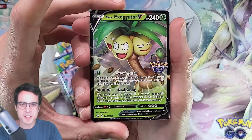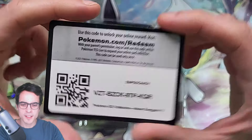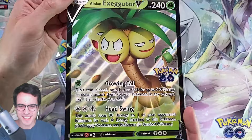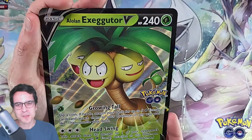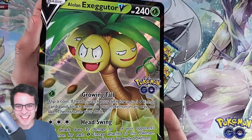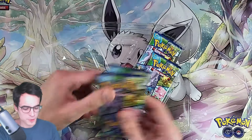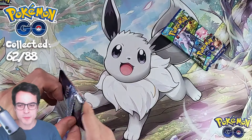Here is the promo card of the Alolan Exeggutor V from Pokemon Go. We've got the code card and the jumbo card. It's a very weird choice doing the Alolan Exeggutor V with the extremely long neck — I don't understand why they decided to do this, but it's fun. And of course we've got the four booster packs. We need to start pulling some of those ultra rares.